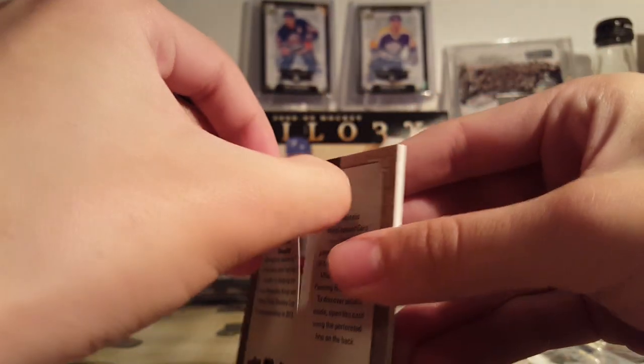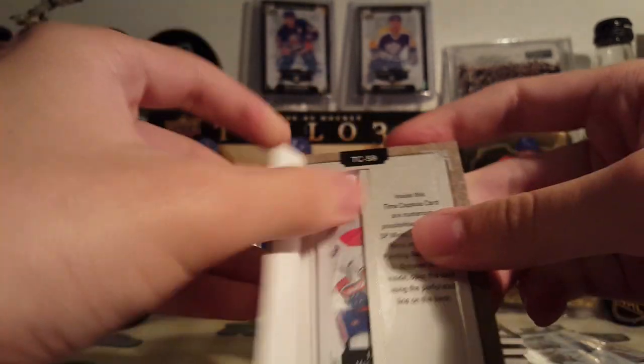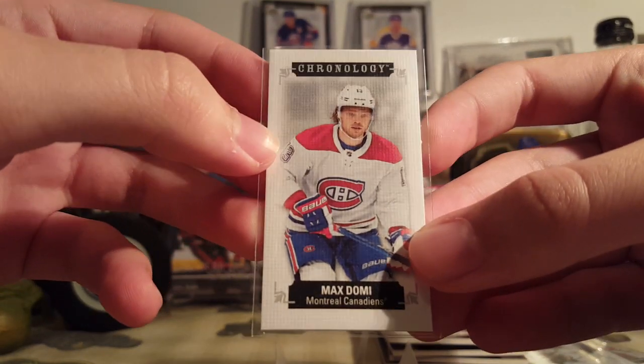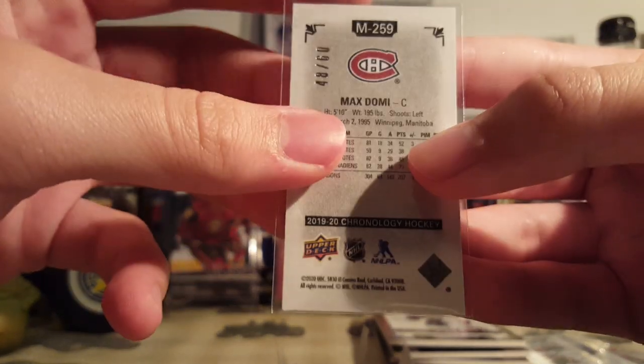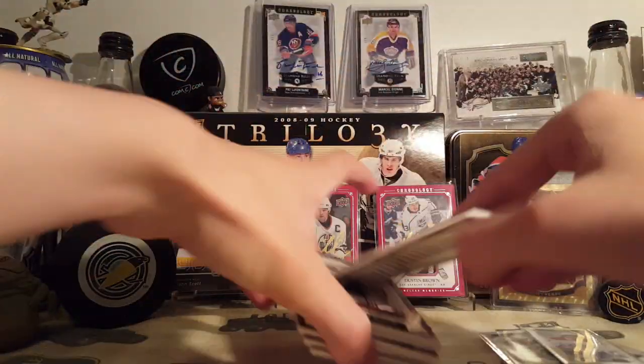Now onto this Drew Doughty. Kind of hear it rattling around in there. See if it's anything notable. It is in a sleeve — never mind, maybe I was wrong. The Max Domi is just rattling around in there. It's probably just a base. Max Domi is not a good one either, 48 of 60. That wasn't so good. But at least I still sell these ripped. These are relatively cheap, anyway.